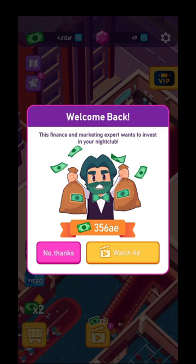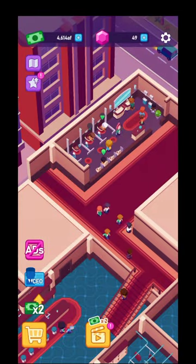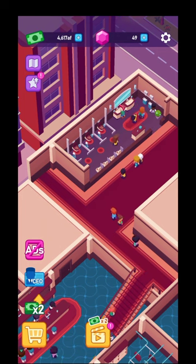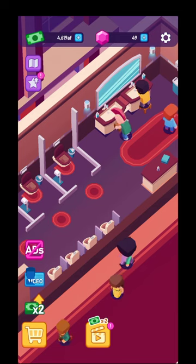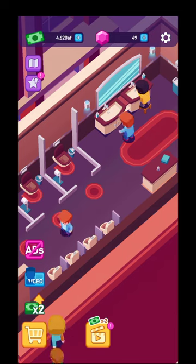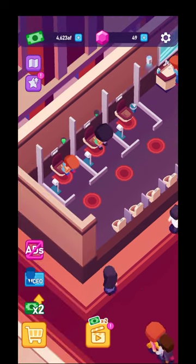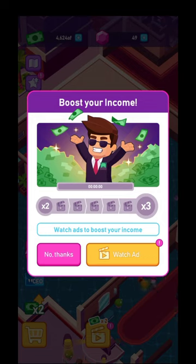You're going to have a lot of ads that you can watch in order to earn more income. You're going to have the VIP ad, so basically a VIP will come to your club and all of the customers will consume a higher amount of cash. You can zoom in and see different customers needing a small chair to reach the sink. You're going to have a booster for income — watch one ad for a 2x multiplier, but if you watch up to five ads the multiplier will change to 3x. Try to do that because it's definitely going to be helpful.